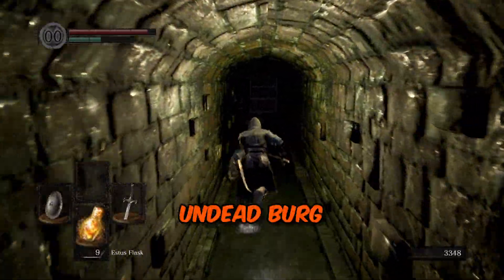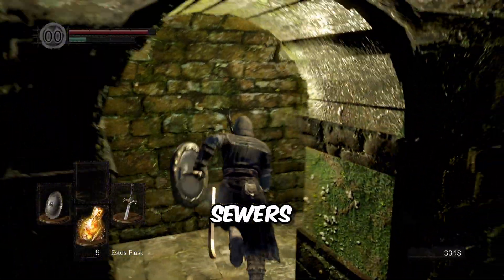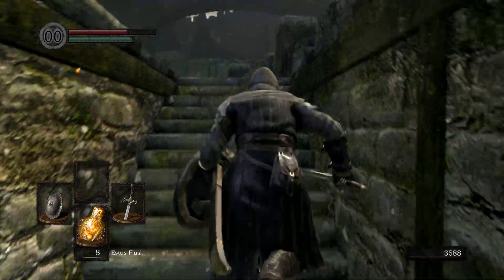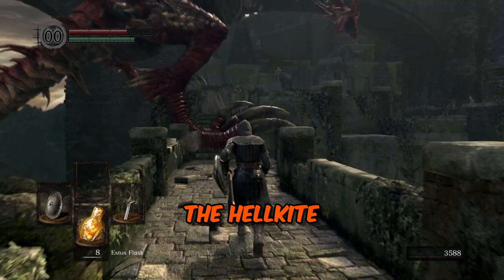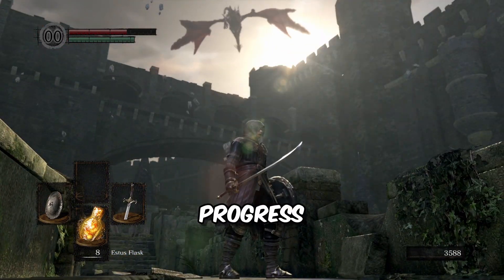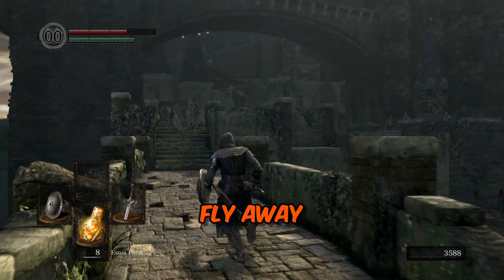From Firelink Shrine, head to the Undead Burg via the Sewers. Work your way through the buildings until you get to this area. Be careful you don't get hit by the Hellkite Wyvern, as it will land in your path as you try to progress, but don't worry, it will soon fly away again.